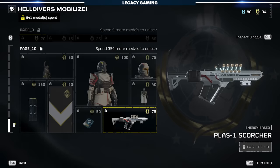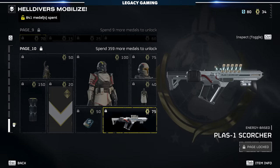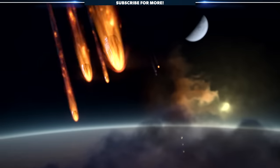Before we get too far into this — I made a mistake in our recent video and said that the SG-8P Punisher Plasma was the first plasma weapon, and I was wrong. All the way on page 10 of the Helldivers Mobilize Warbond is the Plas-1 Scorcher, which is technically the first plasma-based weapon. Alright, with that out of the way, let's crack into the basics.